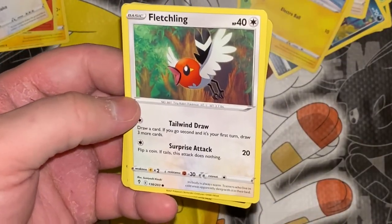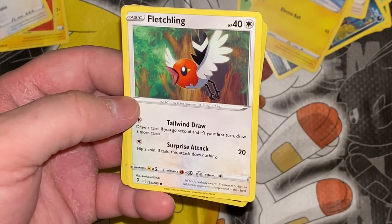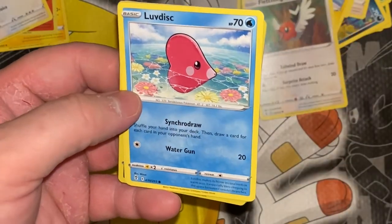Fletchling — its body is always warm. Trainers who live in cold areas apparently sleep with it in their bed. I sleep with my little bird — my one-foot, 3.7-pound bird. Love this. That's funny.